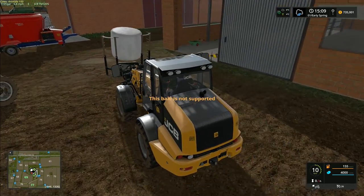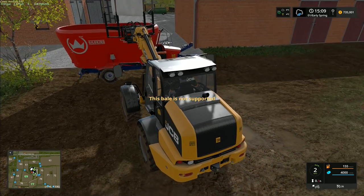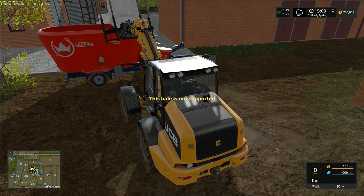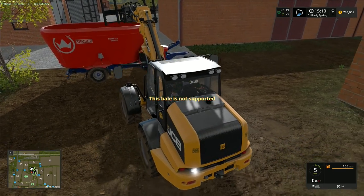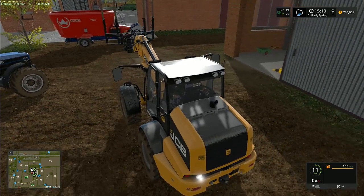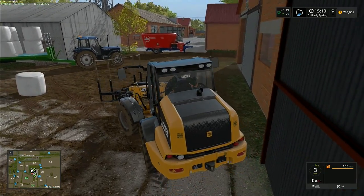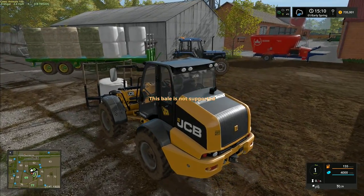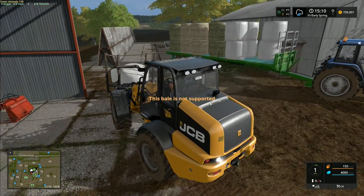We can't actually use that option to feed, so we'll just leave that bale there for now. We're going to dump a single bale in here — a bale of hay and a bale of straw. I think we can put a second bale of silage in there as well and that will fill it right up. Actually, we don't need to put straw in at all — we could just put two silage and two hay in there, and that would be enough. Let me just move this one bale of silage out of the way.